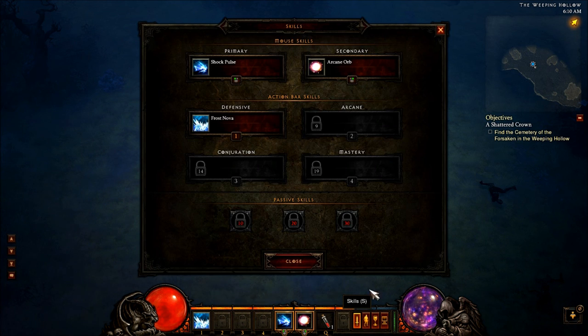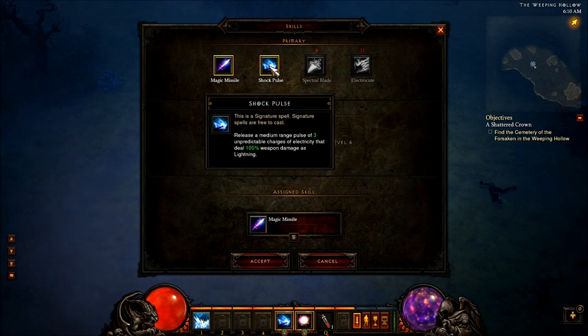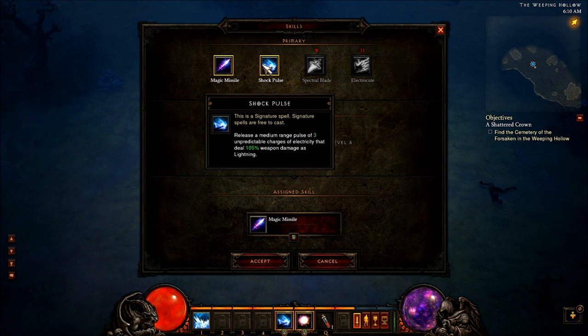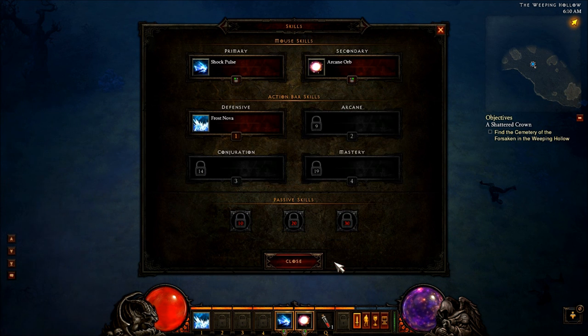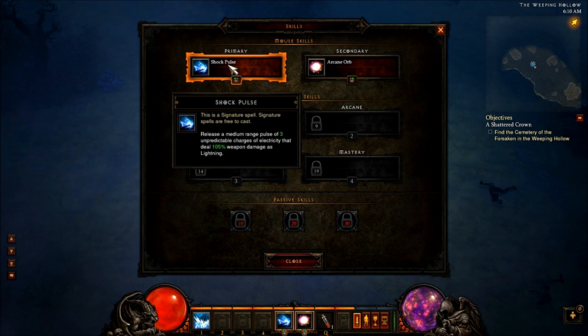Now if you go to your skill page, it's all new, and it tells you if you have a primary skill selected — it will actually put that in your left mouse button for you automatically, where it kind of belongs. The primary skills for all classes will be things that generate the resource.